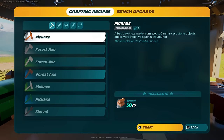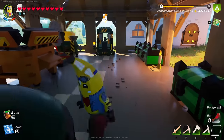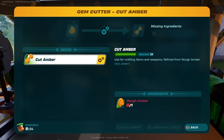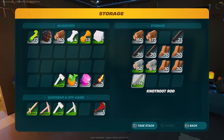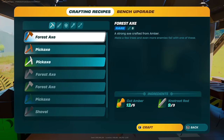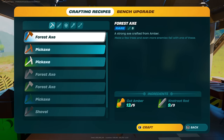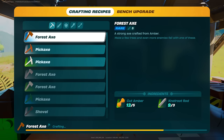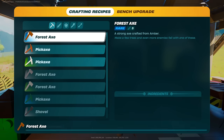We have a brand new forest axe. The pickaxe is green, but this one would need cut amber, not root rot. So we might actually be able to make that right now. We do have enough knot root. So we can already make our brand new axe right here - the forest axe, a strong axe crafted from amber. I definitely want to make one or two of these. They're mostly going to be for the cactus, which should be our source of flex wood.